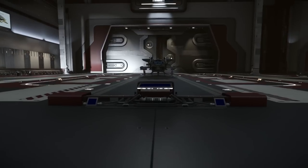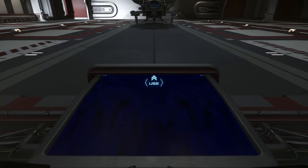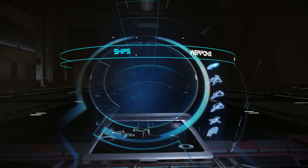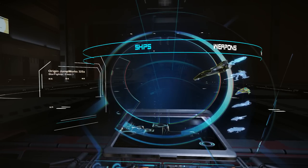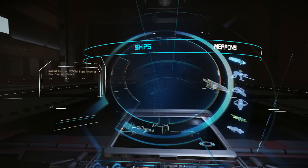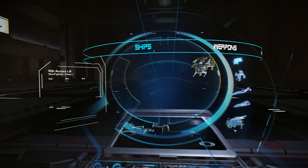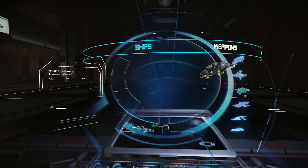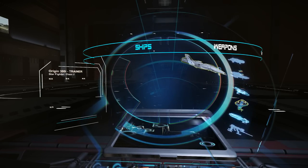Here's your table. We're going to swap out a cannon — get rid of the useless CF-007 laser repeater on the 300i trainer, which should be at the bottom of this list. These are all the ships I own; you have to scroll through the list. I've got a number of them, and here we go — getting to the 300i.